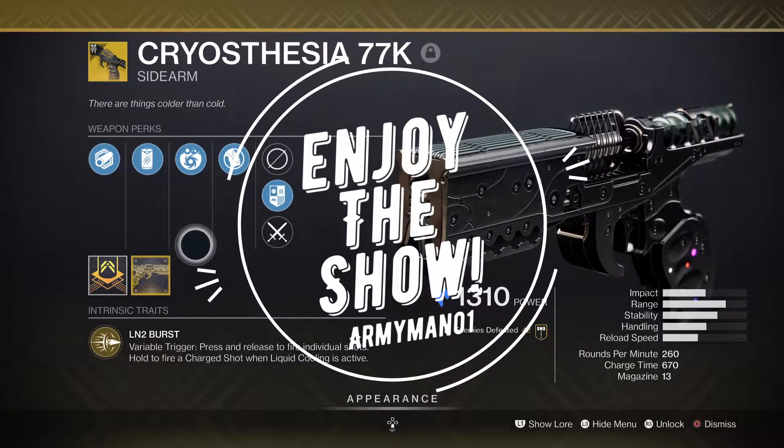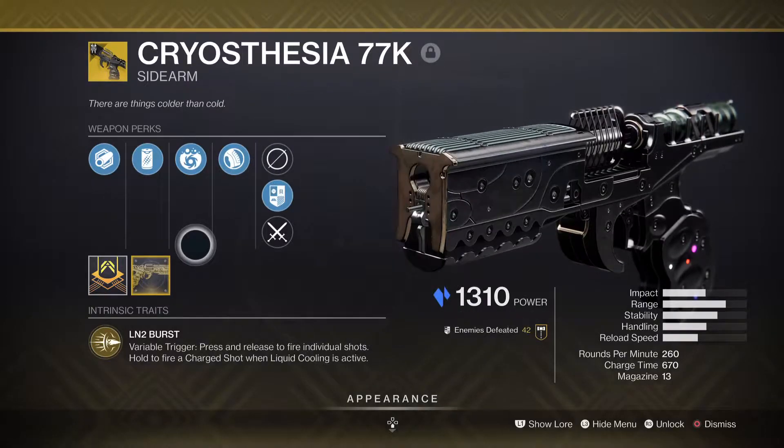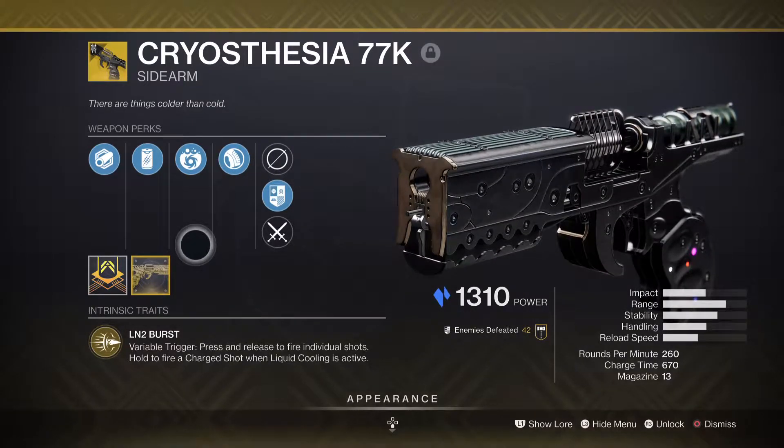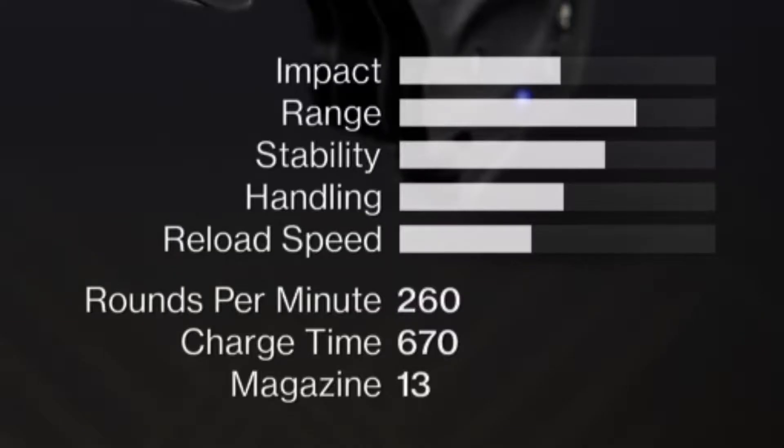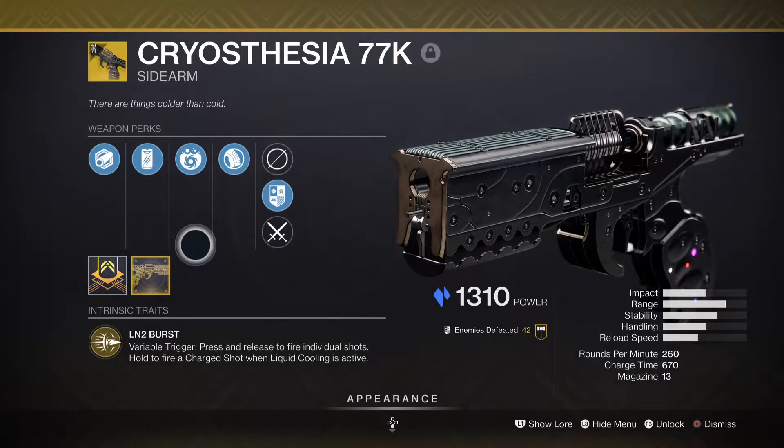Cryo CCR 77K — we're just gonna call it Cryo. It's a sidearm in the kinetic slot that has stasis power. 260 rounds per minute, a charge power of 670, and a magazine of 13. The stats are looking pretty nice and I cannot wait to explain the other stuff.